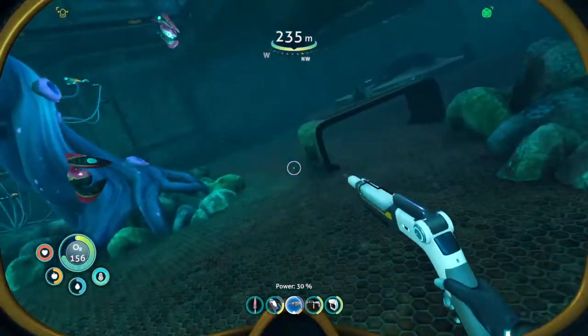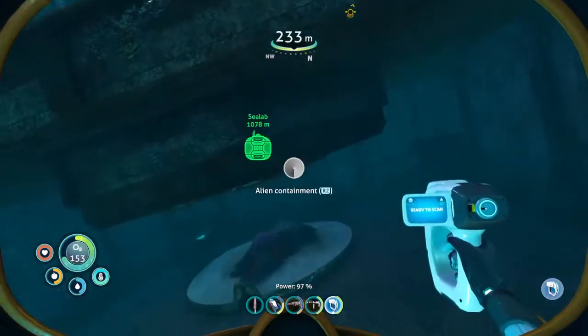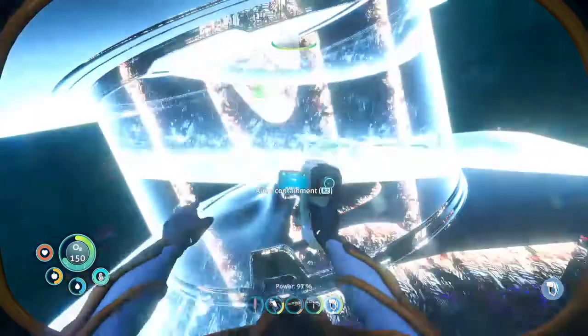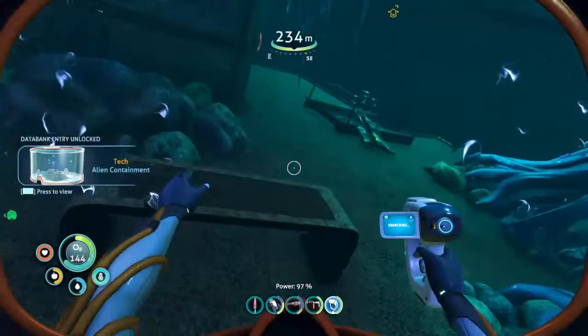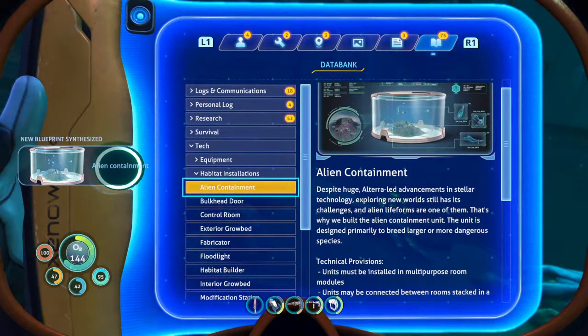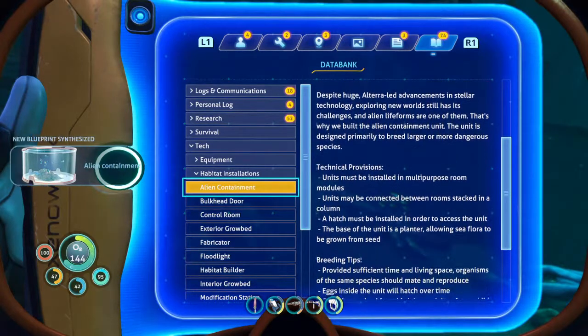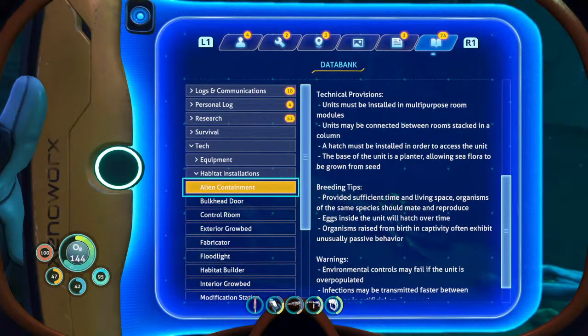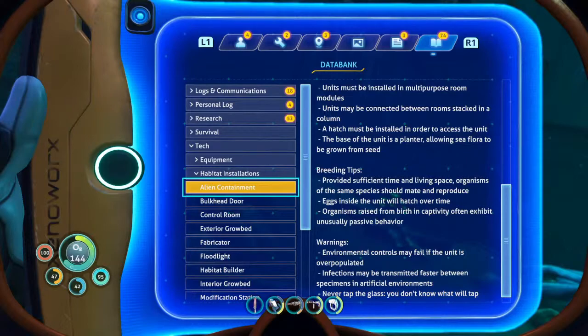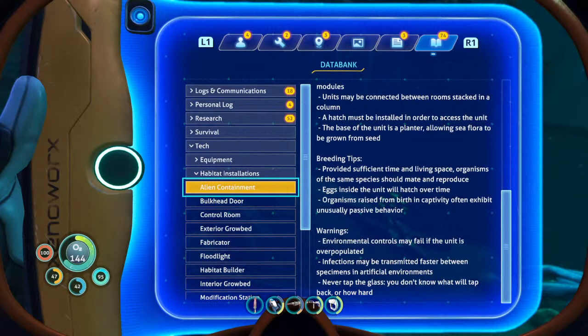Going to go in there. Try not to burn yourself on that fiery hot magma. And then... what have we here... but an alien containment unit. And there you have it. That's how you get it. Units must be installed in multi-purpose room modules. They may be connected between rooms, stacked in columns. Have to install a hatch in order to access the unit. And the base of the unit is a planter allowing sea floor flora to be grown from seed. That's actually really cool — you couldn't do that in the first one. And then, breeding tips: provided sufficient time and living space, organisms of the same species should mate and reproduce.